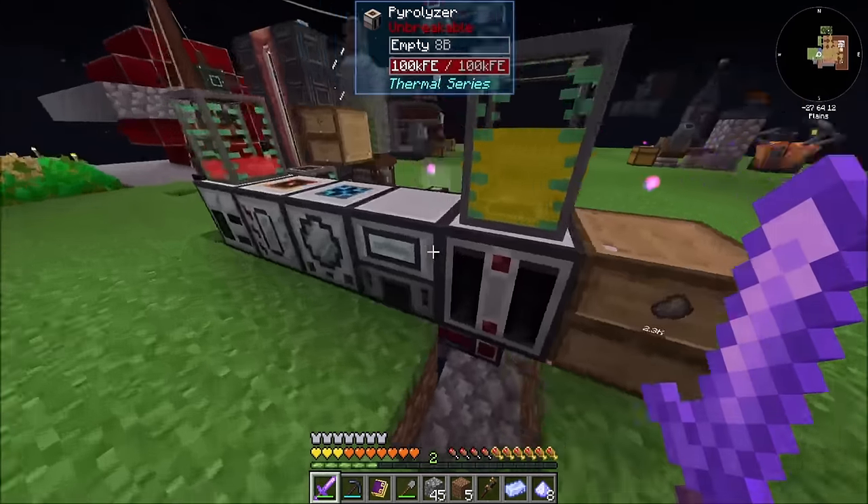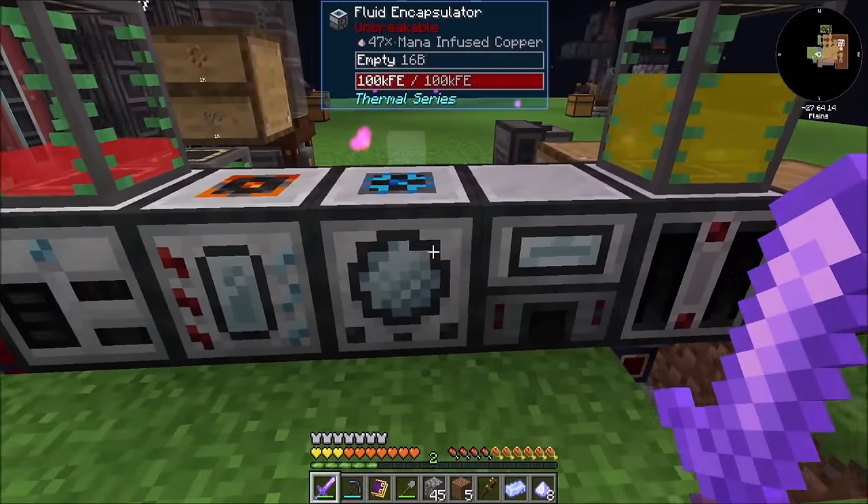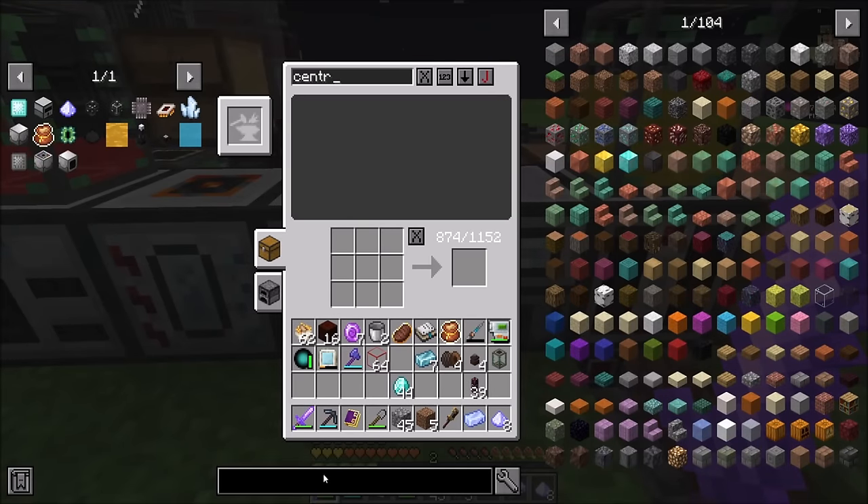And now we just need to centrifuge it into osmium dust. Do I have a centrifuge over here yet? Pyrolyzer, induction smelter, fluid encapsulator, magma crucible, fractioning still — nope, no centrifuge. So let's get one.